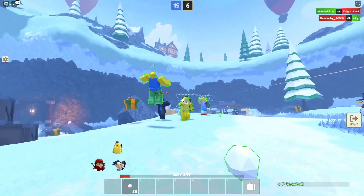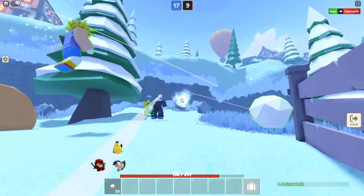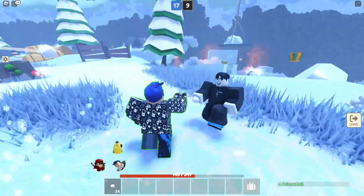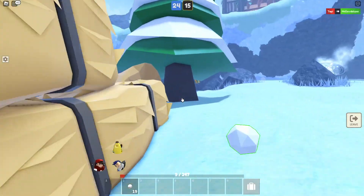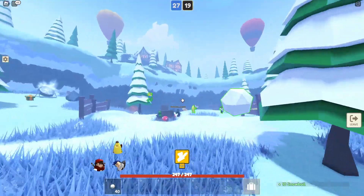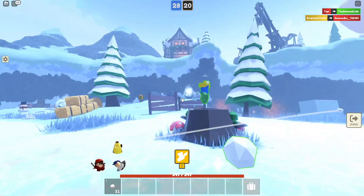We're winning by three times the amount of kills. And even if you don't want to, just spam snowballs at people because some of them, at least a few, will hit. And when you get low on health, you can just snipe from a far distance. Remember that all you have to do is get to 30. Once you get close, just go all in.